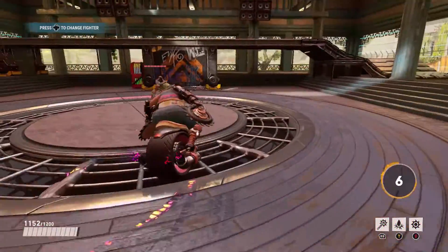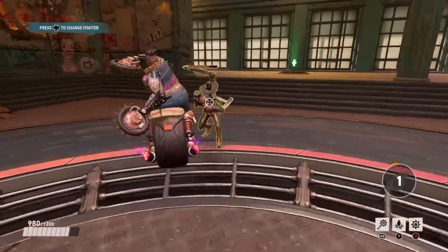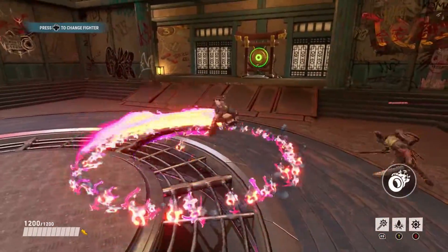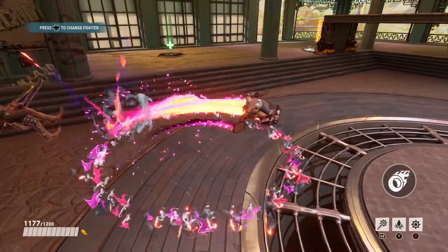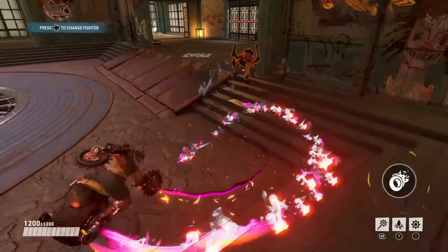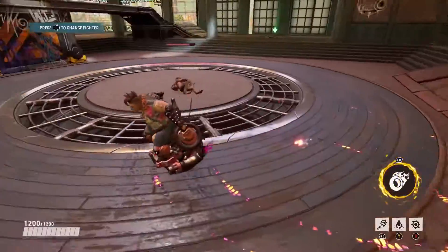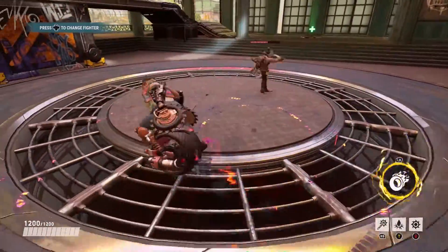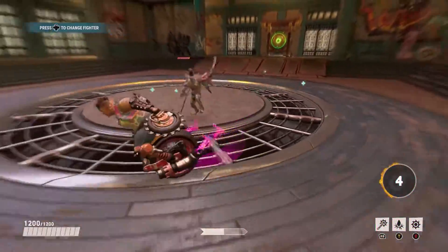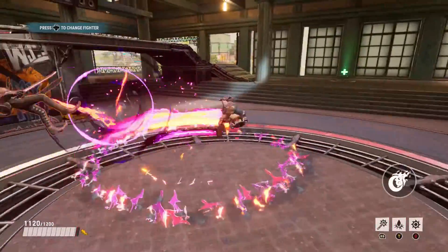Burnout is the ultimate I run majority of the time because it just does a lot of damage and knocks everyone within her area of activation. It literally makes her spin in a giant circle and knocks everyone away. You can use this to save people or to deal good damage. Burnout also allows her to pass through objects like walls, so it won't stop her. Both ultimates are pretty good, but I'd recommend Burnout.